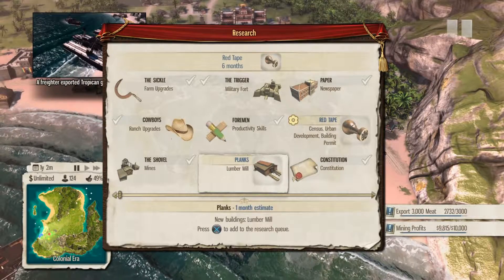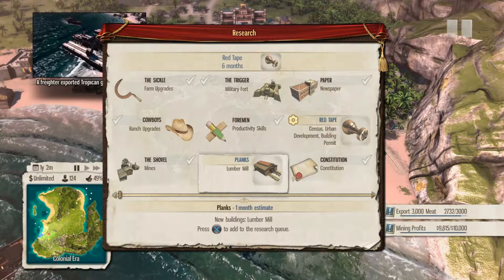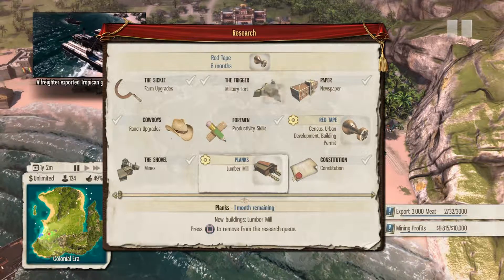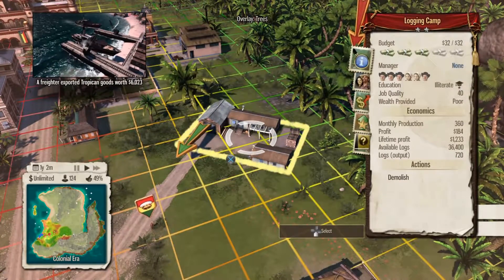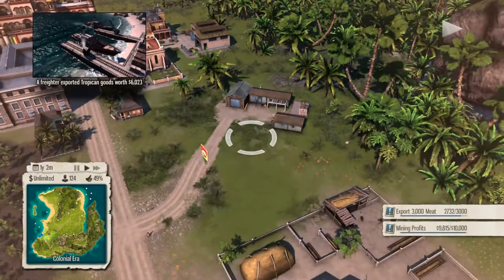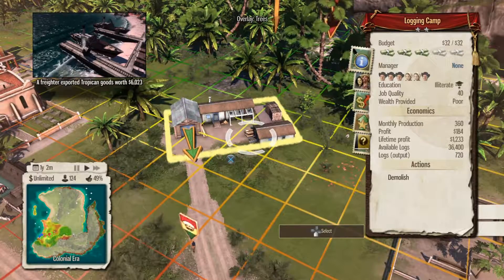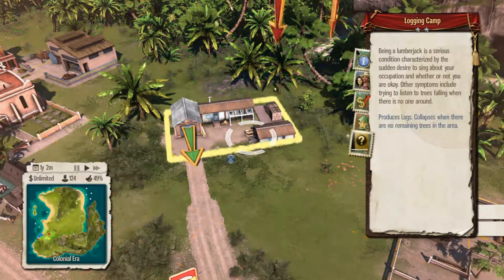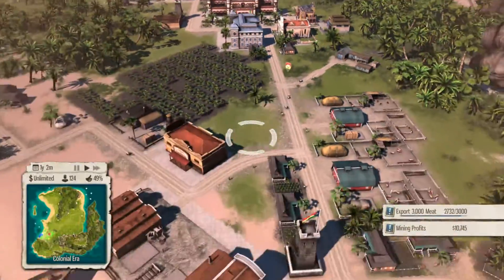I have a logging camp but not a lumber mill. I think the lumber mill is basically just an enhanced version of the logging camp — I might be wrong there, but that sounds right in my mind, which is all that really matters.